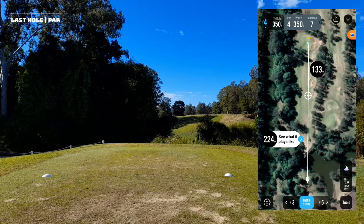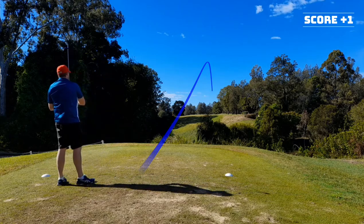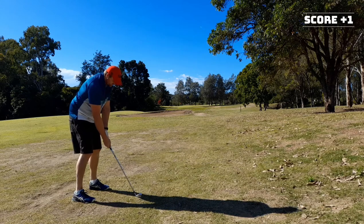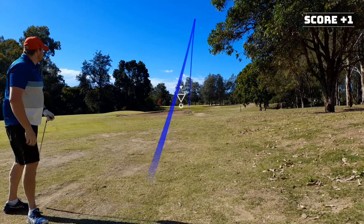Hole four — 355 metre par four. Just going to take it over this ridge. There is a fairway bunker up there, so I've got a two iron. I've laid up just short of the bunker like I wanted — wasn't the best two iron, came out of the toe a bit, but still went straight. I've got 140 to the middle, it's a front pin, so I've got an 8 iron hoping to hit this 140 on the money. Great shot, coming around slightly — on the green.